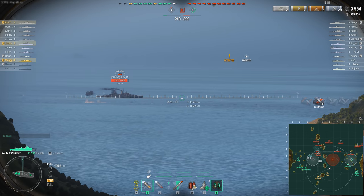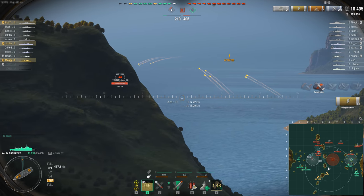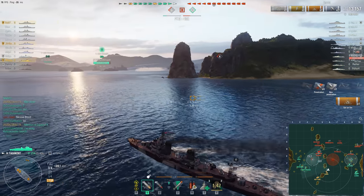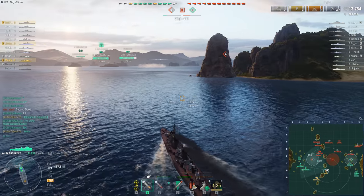But you can do 42.5 knots without speed boost and a speed flag. And while you're big by destroyer standards, you're still kind of small by cruiser standards, so you're not an easy target to hit. Now, you do have horrendous rudder shift and manoeuvrability in turning circle, despite the insane speed, so you're not an impossible target to hit either. But at 15.2km, you're still going to be hard to hit.